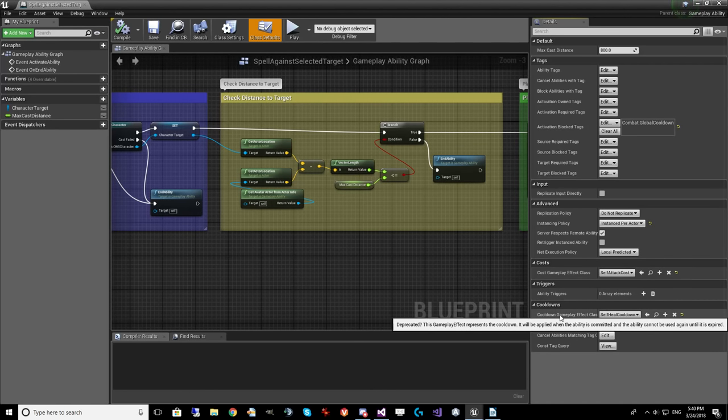Gameplay abilities have a cost and a cooldown automatically built in. These are gameplay effects where you can charge certain resources whenever the ability is activated. The cooldown is a special type of effect — in this case, it sets a global cooldown for a certain amount of time, so anything with the activation blocked global cooldown tag is blocked for however long the cooldown effect specifies.